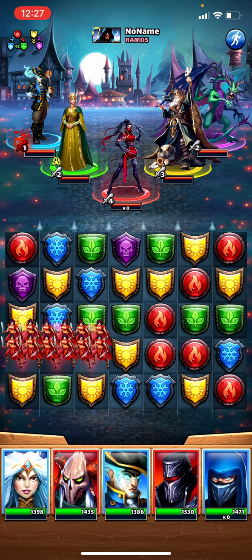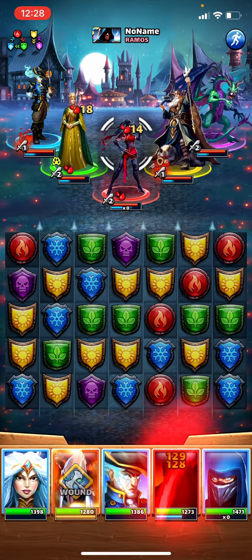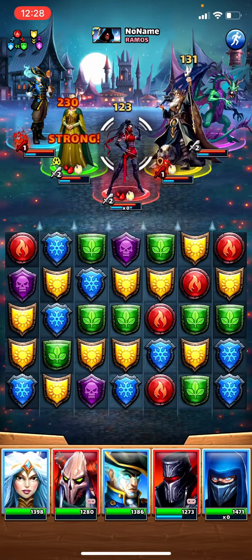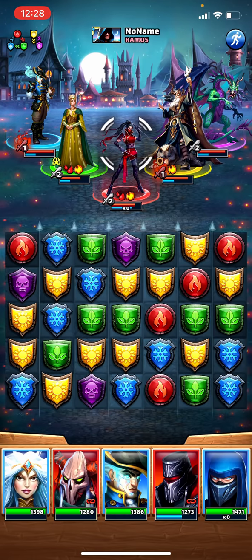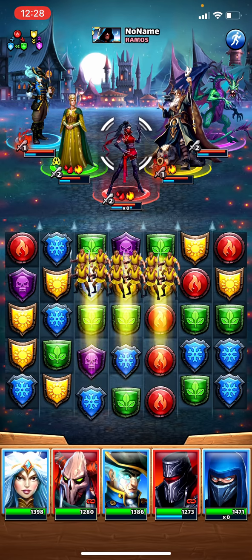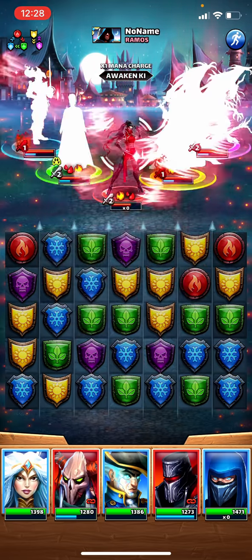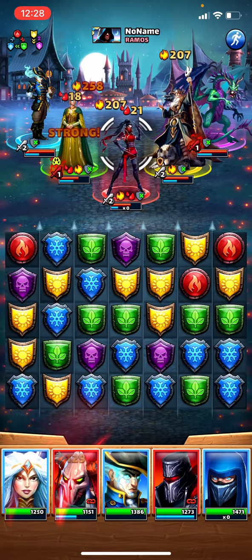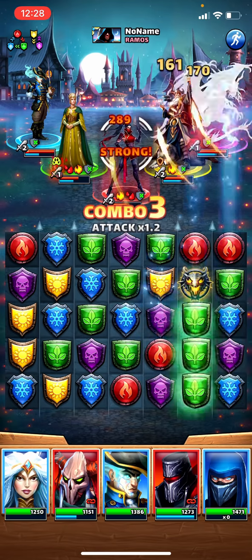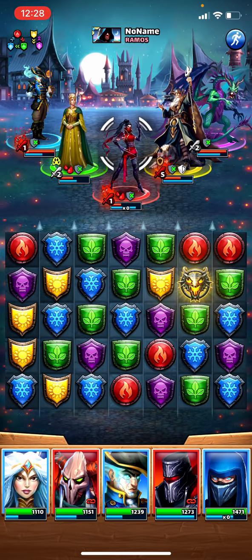If you don't have that board right away, you're in trouble. Let's try to do something with this new board. I have no real follow-up though, which is really unfortunate. I'm not even going to bother attacking until I can get something substantial going. We're one match away from Black Knight, which means if I use this dragon bomb, at least there won't be defense down — so we can see how he performs on his own.